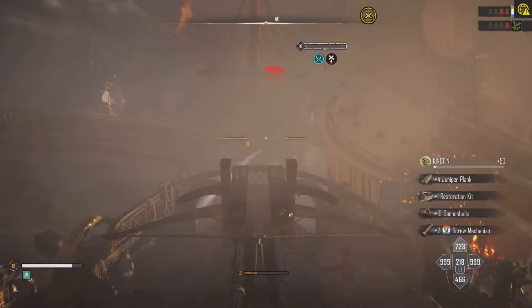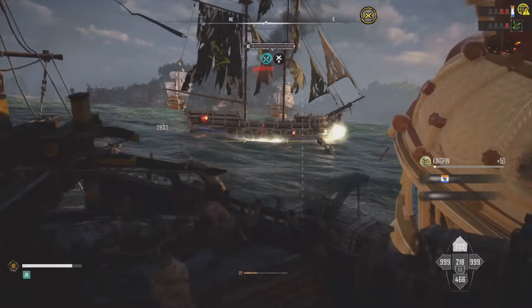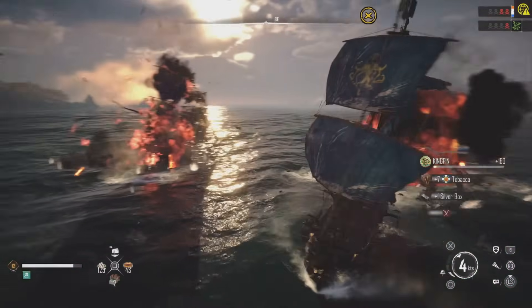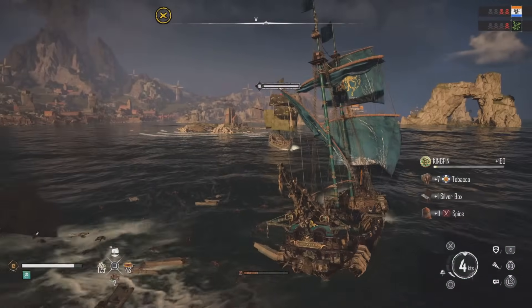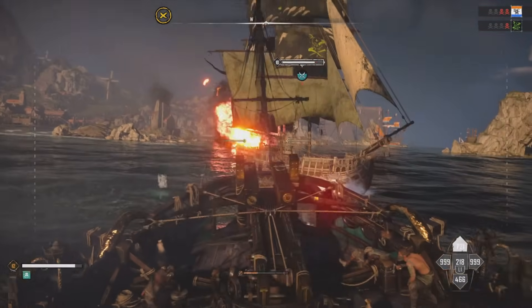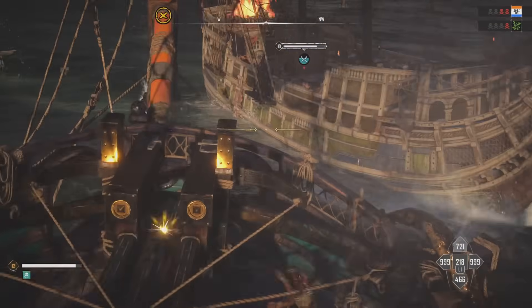The Bark is known to be a good support ship to heal your team of pirates, but a lot of people don't realise that it's a great ship if you play solo. It passively heals you over time so you don't need to use your repair kits as often, and with the right build you can restore way more health and deal big weak spot damage.